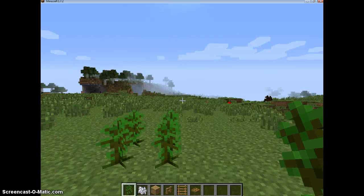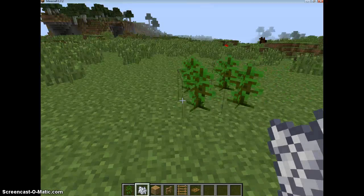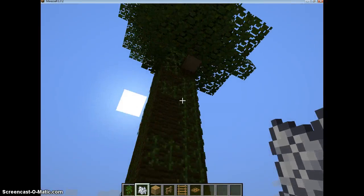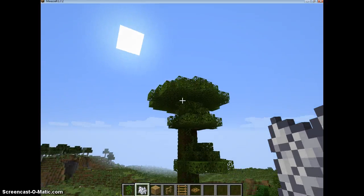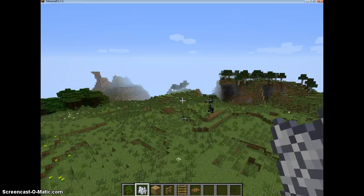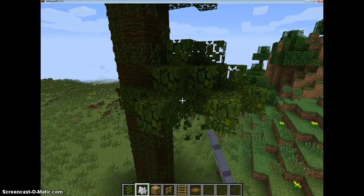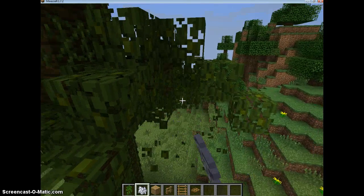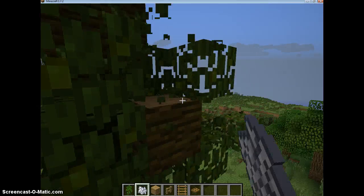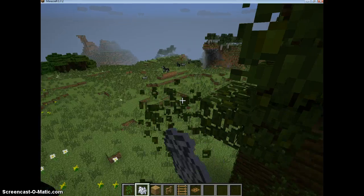Or you can just find a jungle tree — you don't have to grow one. Then take your bone meal and click it a few times until you get this awesome-looking jungle tree. Sometimes you get shorter ones, but if that happens just go somewhere else and try again, because I prefer a taller tree — that means a higher treehouse.